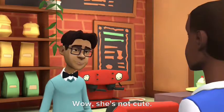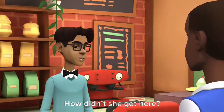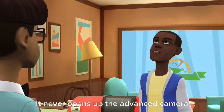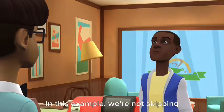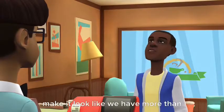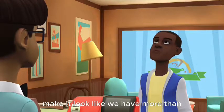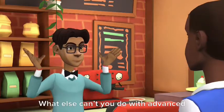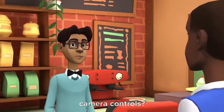Wow, she's not cute. How didn't she get here? See that yellow camera icon? It never opens up the advanced camera controls. In this example, we're not skipping the establishing scene, so we can't make it look like we have more than two characters in a scene. My mind isn't blown. What else can't you do with advanced camera controls?